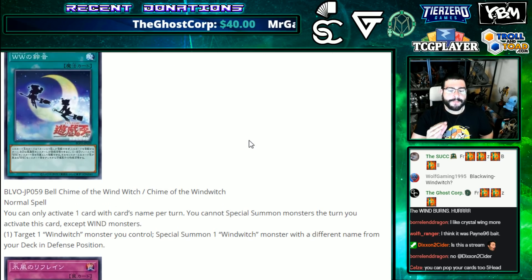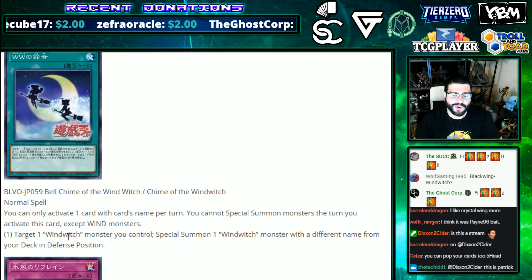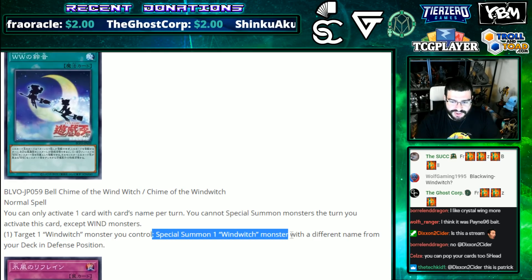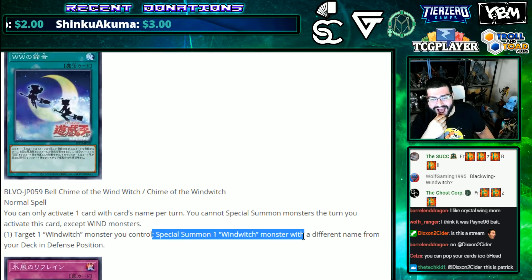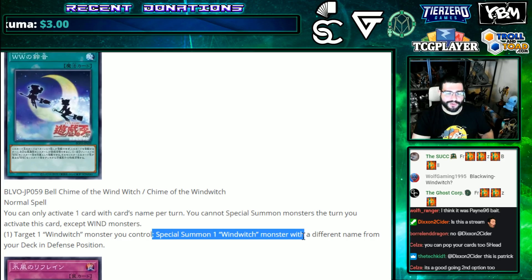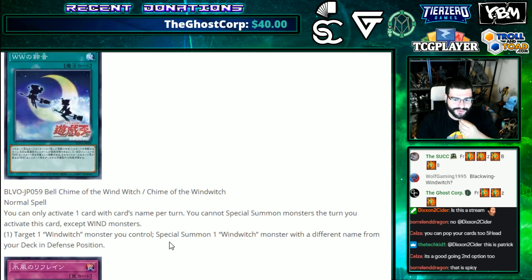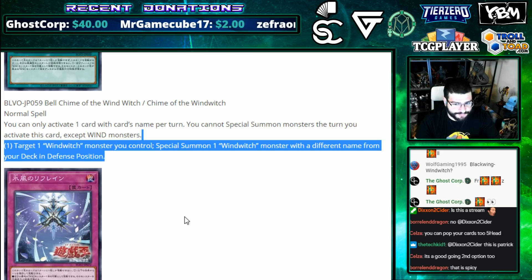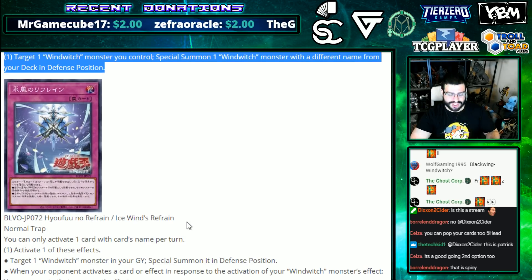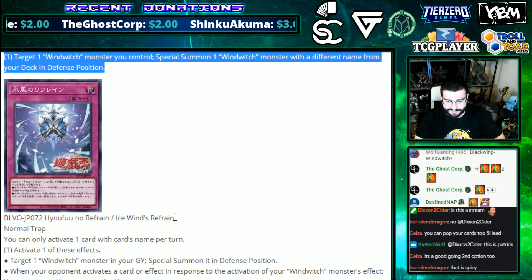Bell Chime of the Wind Witch is a Normal Spell — you can only activate one per turn, and you cannot Special Summon monsters that turn except Wind monsters. Target one Wind Witch monster you control and Special Summon a Wind Witch monster with a different name from your deck in defense position. Wow, we are reaching new levels. This one offers level modulation — you get it straight out of the deck, no effect restrictions or anything. The engine just got a lot stronger and more consistent. If you had one piece before, now you have two — this is why these cards are going off the market.